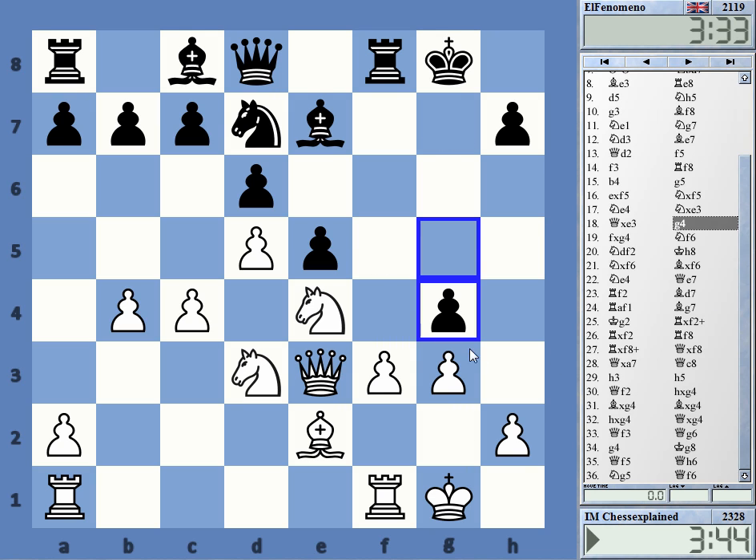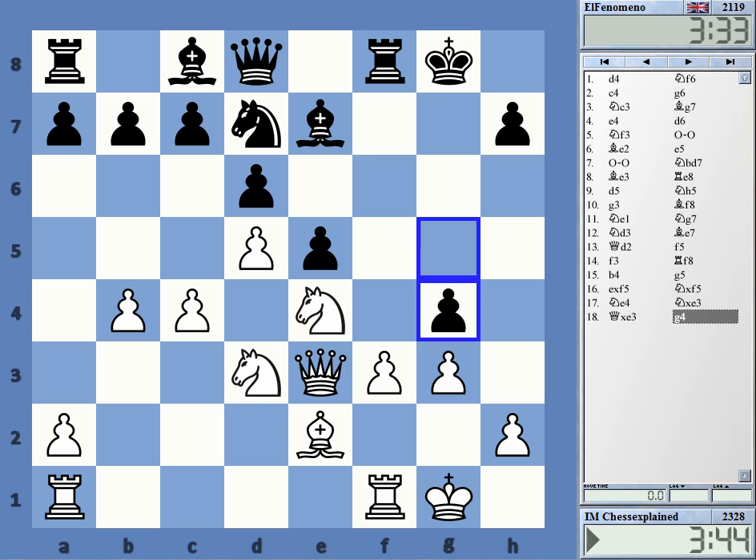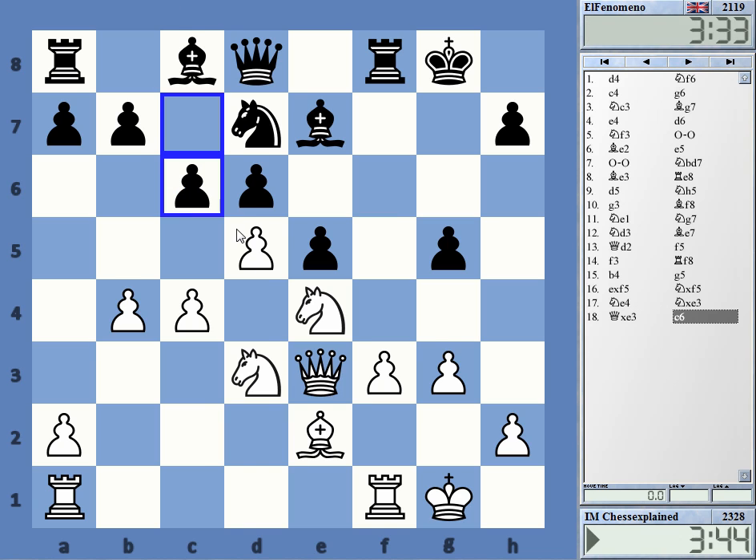He simply cannot play this g4 move. If we just go back, he has to play something like that — but it kind of doesn't fit together. Why do you play g5 when you play c6 later? It doesn't add up. But something like that he probably has to try. Thanks for watching.